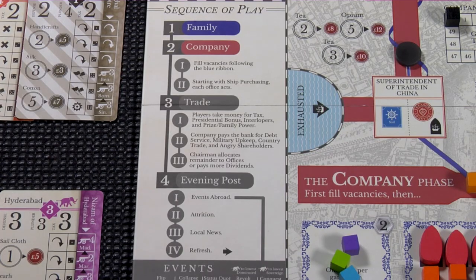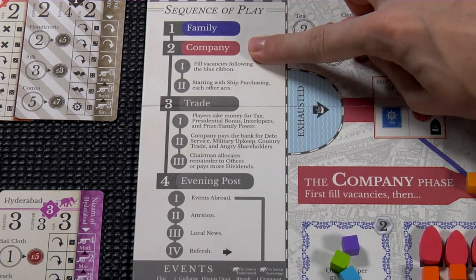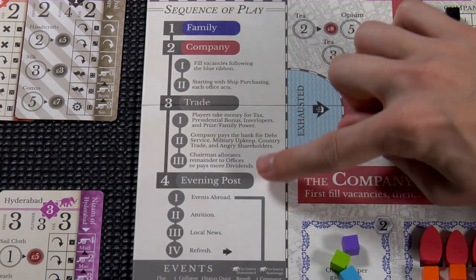A round of John Company is played out over four phases: the family phase, company phase, the trade phase, and the evening post.